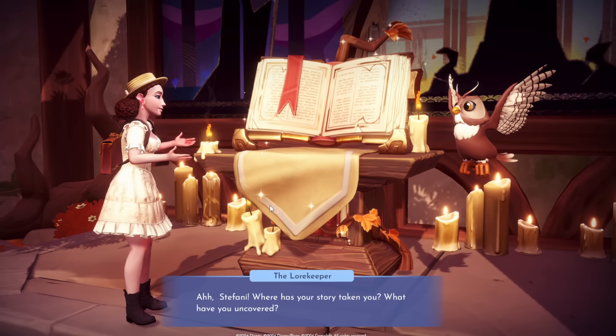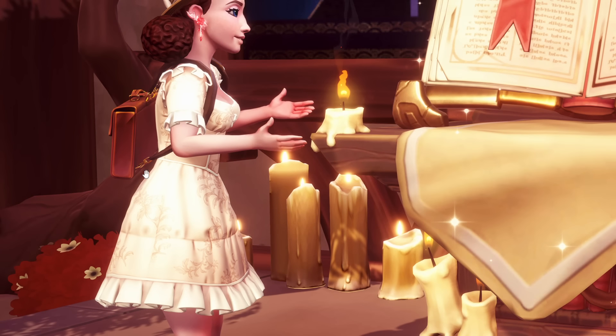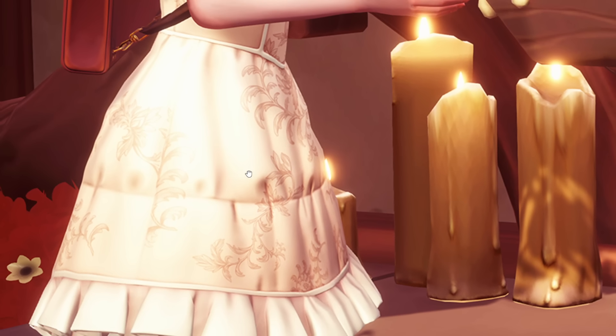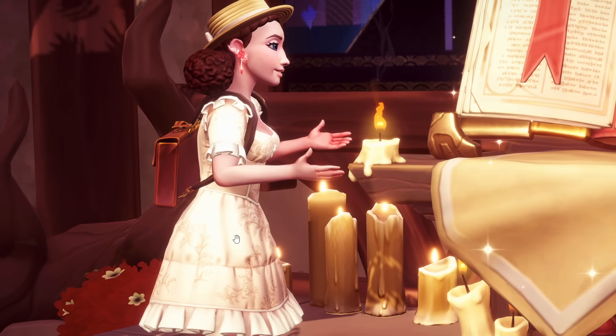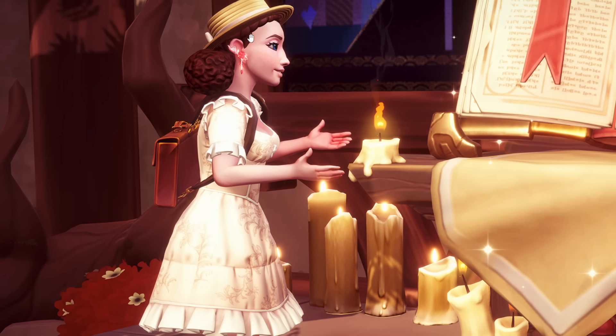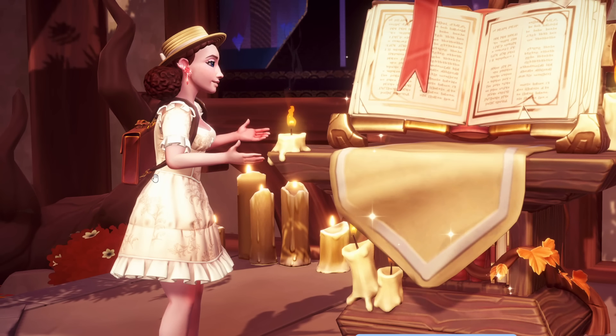Up next, we have this shot where the character is talking to the lore keeper. It says: 'Stephanie, where has your story taken you? What have you uncovered?' So I feel like this is when we're first encountering the lore keeper — probably some starter dialogue where the lore keeper is trying to get to know us a little bit. But the thing that's really interesting is this outfit is definitely new. Look at the patterns. I don't know if it looks custom made, but it looks like something Gameloft just ended up making. We have this hat, the earrings, the backpack, the boots.